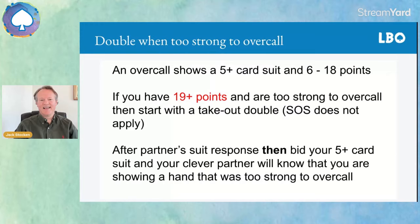When you overcall one of a suit, a five-card suit promises six points. If you're not vulnerable, you might have as many as 17 or 18 points — say it goes one club and you overcall one spade. But if you've got 19 or more points and a five-card suit, you're too strong to overcall because you might miss a game. So what you do is start with a double. Partner thinks it's a takeout double — that's fine. SOS does not apply; you don't have to be short in the opponent's suit or have three cards. You just need 19-plus points and a five or six card suit. When partner responds, which they always will, then you bid your own suit, giving partner the message that you were too strong to overcall.